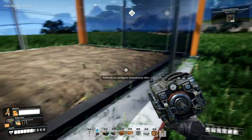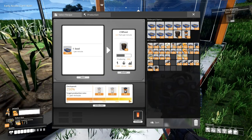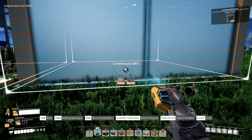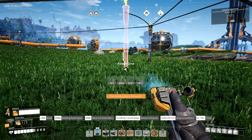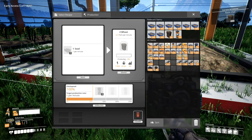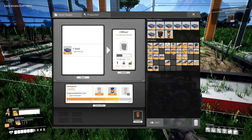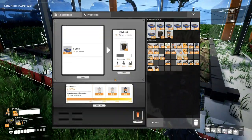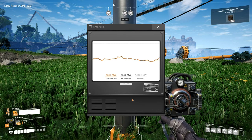Nice - we actually do have some boosters, that might actually help. 15 per minute - that's much better. Let's make another greenhouse and go ahead and overclock it. Let's see how our power production is going - oh yeah, we're not even using half. We're just using barely half.